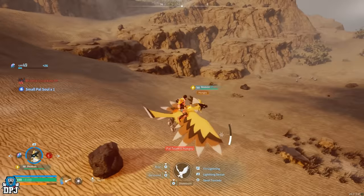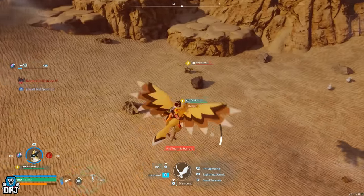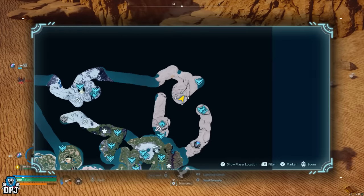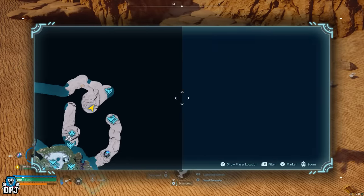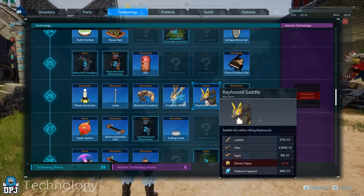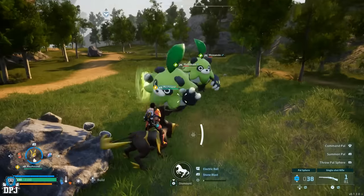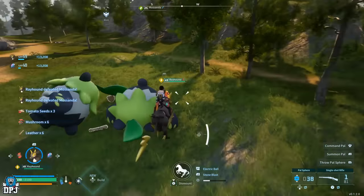The only issue is the area is kinda hostile, so be careful and make sure you have both heat resistant and cold resistant armor, as up here it's both cold and hot. Once you've caught one, its saddle unlocks at level 26. To craft it, you need 20 leather, 40 fiber, 20 ingots, 15 electric organs, and 25 palladium fragments — not too bad at all. It's definitely one of the better and more fun ground mounts in the game.